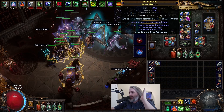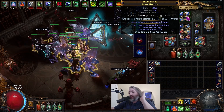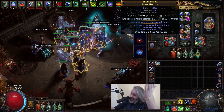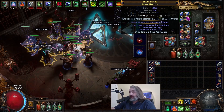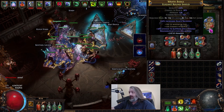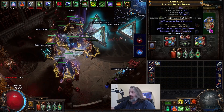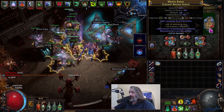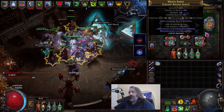We finally crafted a decent helmet. I've been trying to craft a level 3 bone with support, minion max life, a resist, and max life, but it's been extremely difficult and unfortunately I haven't been able to do it. We did get our helmet enchant, which is super nice. We upgraded our shield — this was about an ex and a half — and we just spammed spell suppression on it. It could be considerably better, there's no doubt about that.